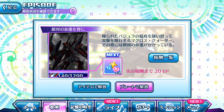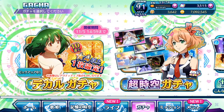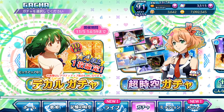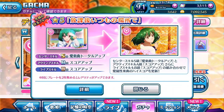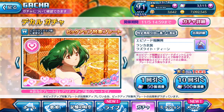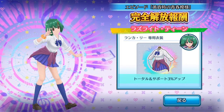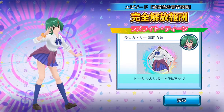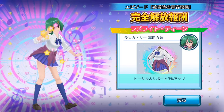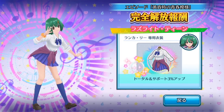Let's take a look at the gacha banner for Ranka's brand new costume, which doesn't seem very appealing because it's just a school uniform — compared to all the classy costumes we've been unlocking throughout events, this is probably the most plain-looking Ranka costume we've ever gotten. The costume is called Razulite to Teen — Razulite refers to a gemstone that is a slightly bluish green, which matches her school uniform theme. The costume totals in support +3% up.